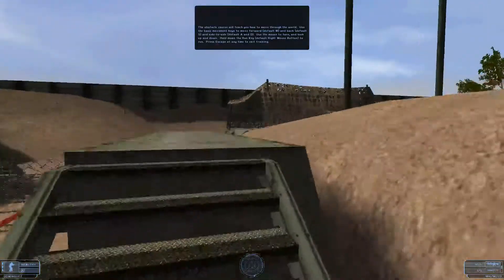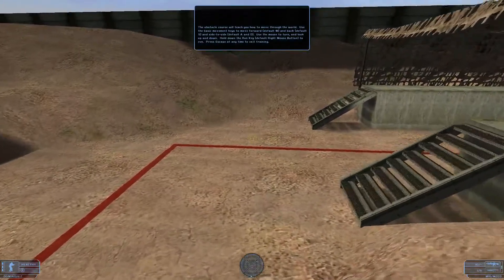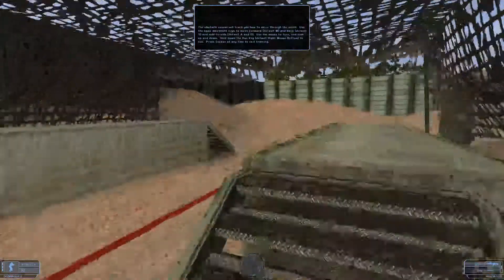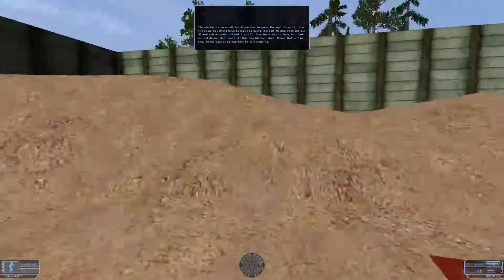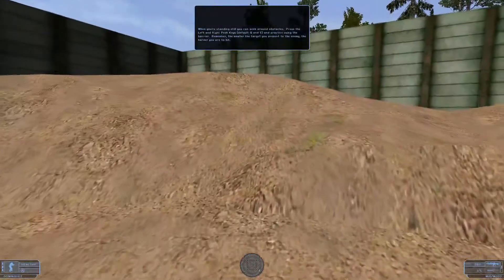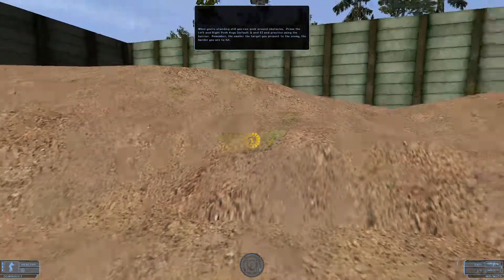The obstacle course will teach you how to move through the world. Use the basic movement keys to move forward and back and side to side. Use the mouse to turn and look up and down. Hold down the run key. When you're standing still you can peek around the obstacles. Press the left and right peek keys and practice using the barrier.